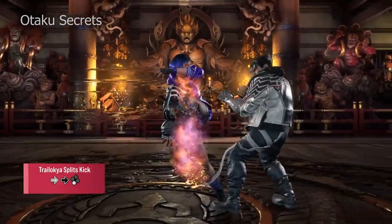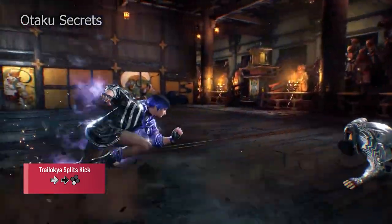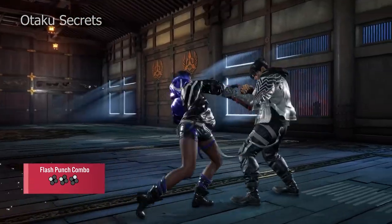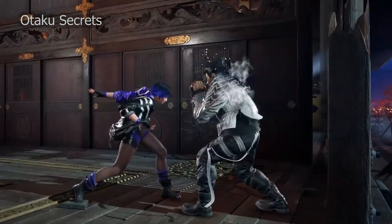Trialkia splits kick to catch crouching opponents, though this doesn't launch — instead it's a heat engager. The hit-confirmable flash-punch combo which doesn't knock down, but instead leads to Sentai stance for continued pressure. More on this later.